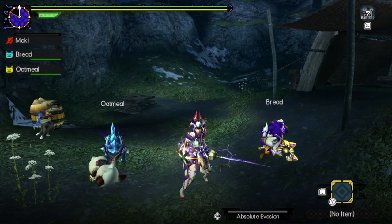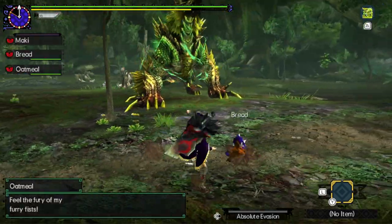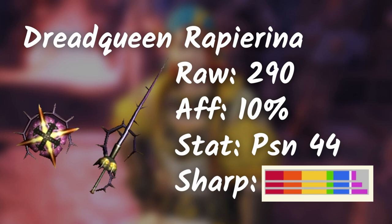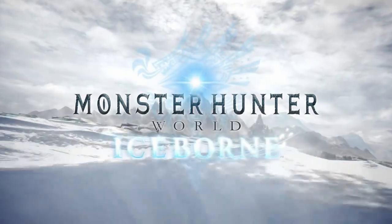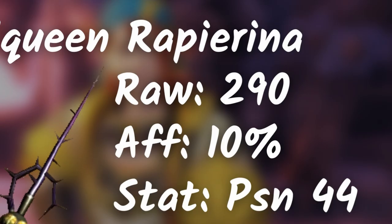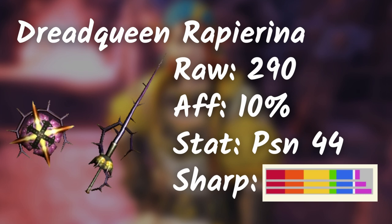Sword and Shield — it's a great weapon to use. Almost every Deviant monster can give you a great elemental Sword and Shield, but I have to trim this down to three. Here we have the Dread Queen Wrathion Sword and Shield. Look at that poison value — 44! I think Gold Wrathion Sword and Shield in Monster Hunter World Iceborne is 36. It definitely has a high poison value, a decent amount of raw, good levels of sharpness, plus 10% affinity.